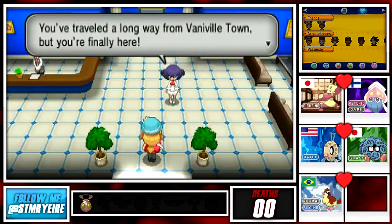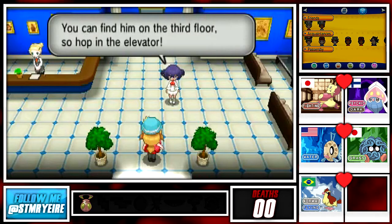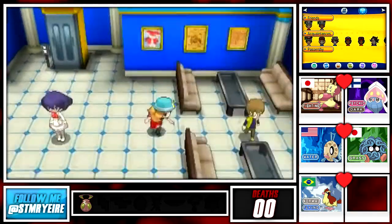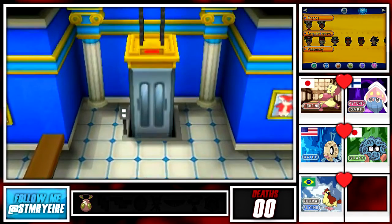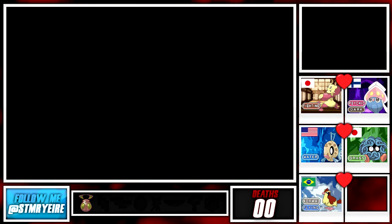You've traveled a long way from Vaniville Town but you're finally here. The professor can't wait to meet you - you can find him on the third floor, so hop in the elevator. All right, great, thank you very much. I know he's studying Mega Evolution which is cool. We're going to floor two first because I think there are some items we can get up here.